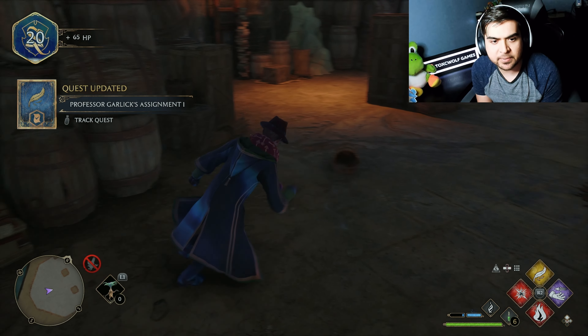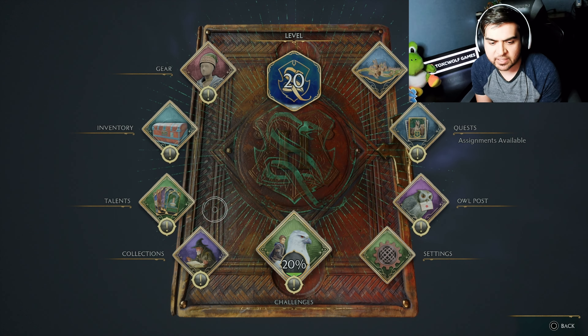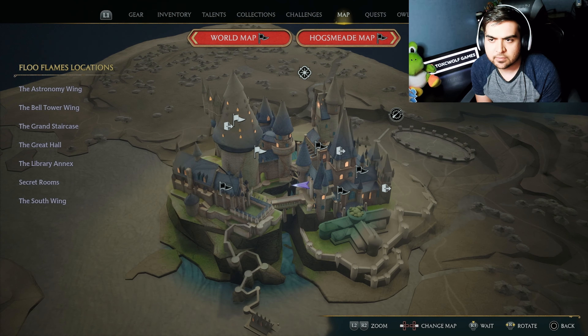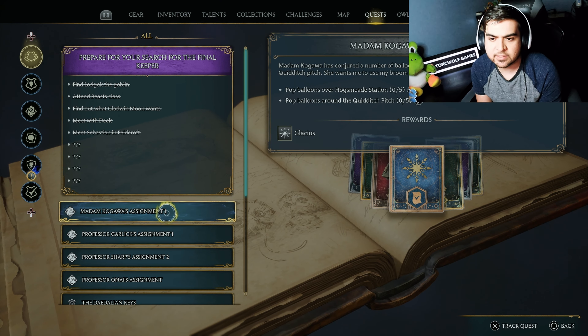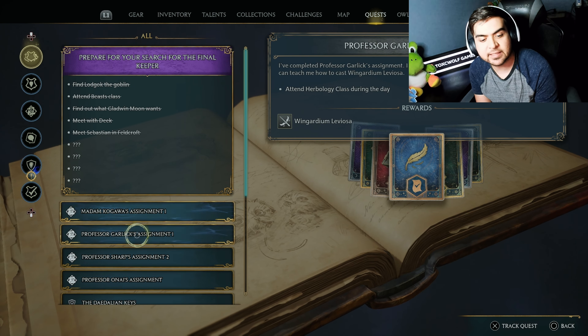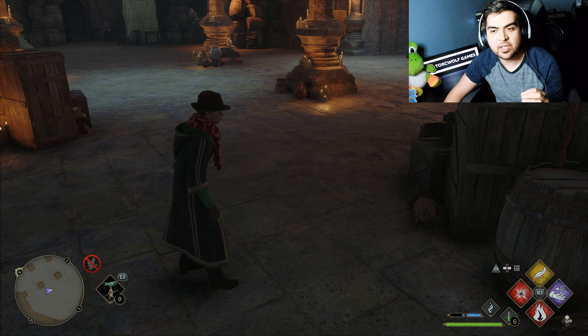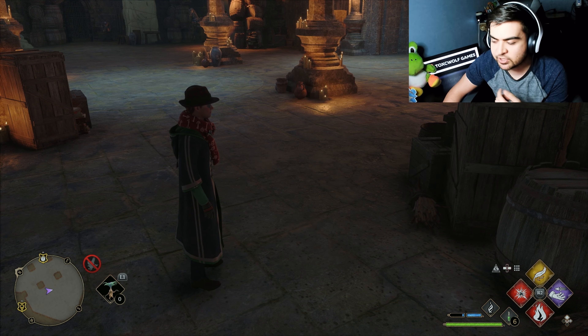Professor Hillcroft assignment updated - so we actually did complete it! I just need to attend class now. Next video we're going to be attending four different classes apparently. We're 20% done with the whole game - like I said it's 75 hours long, but the main quest is about 30 to 35 hours. Let's see how long it takes us to finish it. That's going to do it for this episode - make sure you smash the like button, subscribe if you're new, and as always guys, stay toxic - laters!